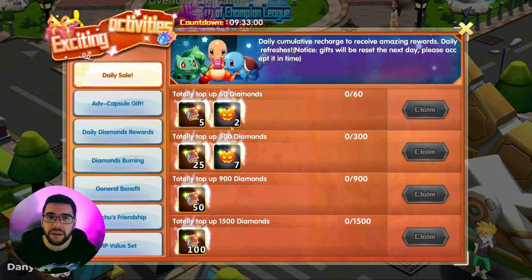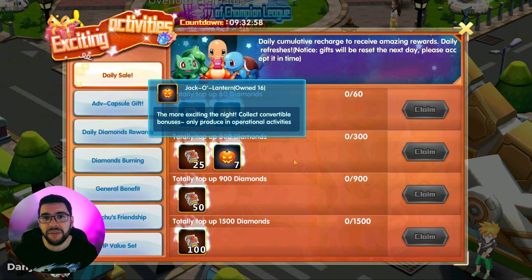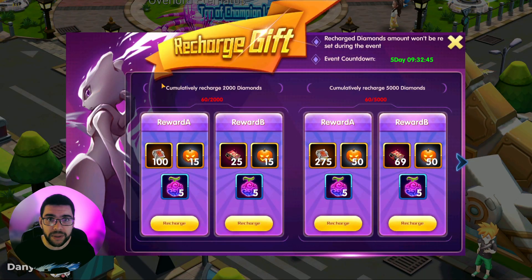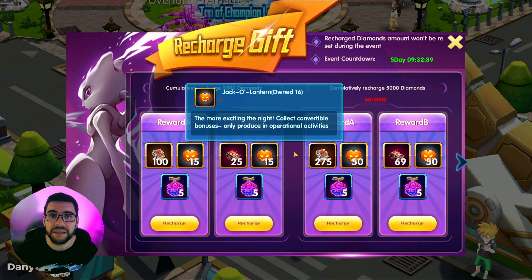There's also the daily sale — if you recharge five dollars you can get even more jack-o'-lanterns. Or if you want to go a step further, there's the recharge gift selection which rewards you with not just fire books and ground books, but also some extra jack-o'-lanterns as well.